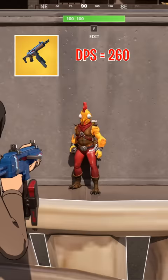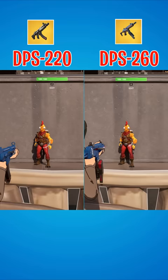Now the fire rate is faster on the twin mag by 2, which makes the DPS higher by 40, but it's pretty hard to tell side by side honestly.